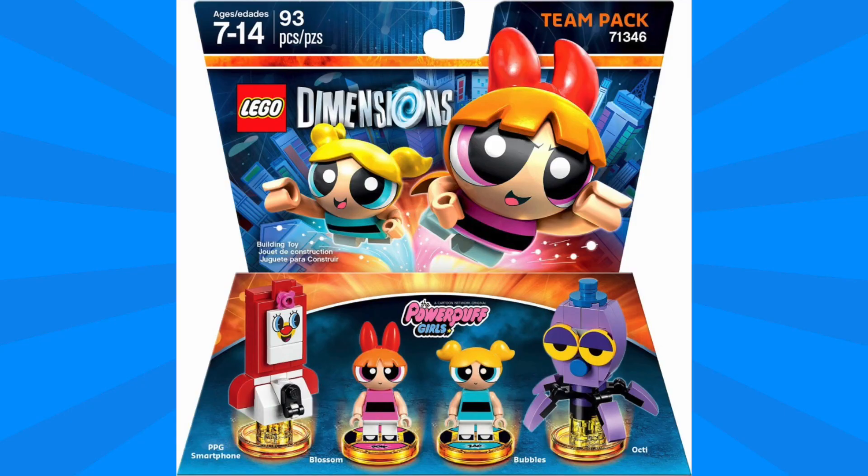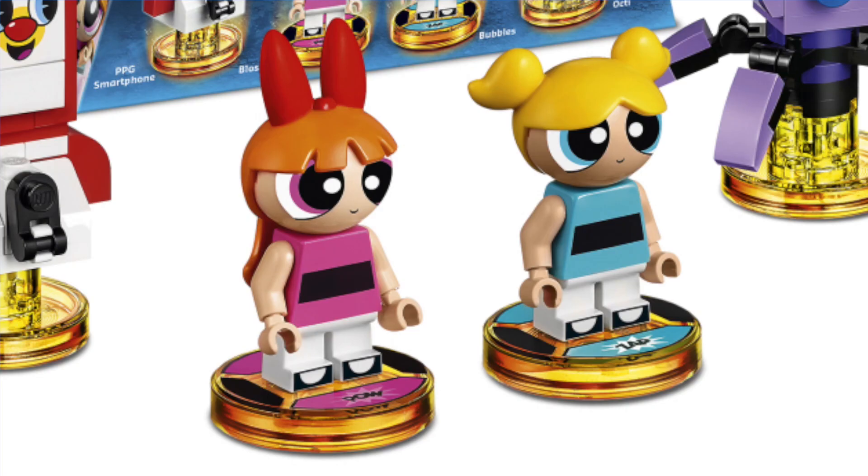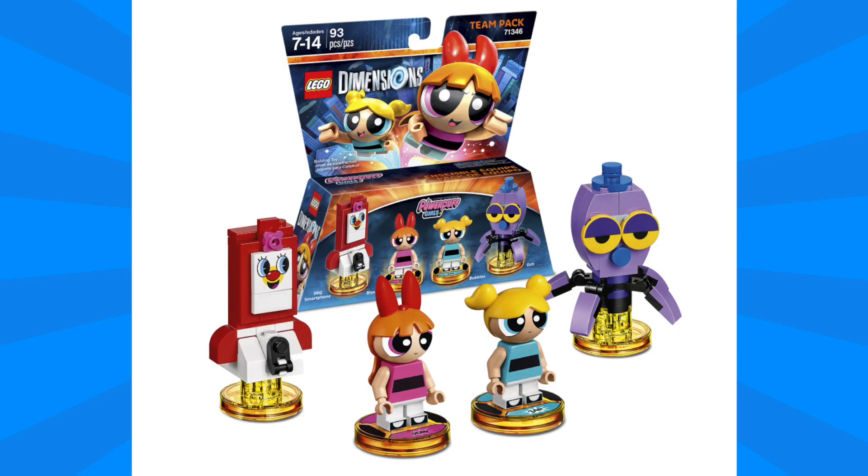Next up from Powerpuff Girls, we've got the Powerpuff Girls Team Pack, which includes minifigures of Blossom and Bubbles. These minifigures look absolutely amazing, and that's all thanks to those brand new head molds, which are enormous but perfect for Powerpuff Girls. The printing on the torso is quite simple, and the shoes are printed on the front of the feet. The only thing that looks slightly odd are the eye printing from this angle, but overall from straight on they look perfect. In this pack we also get the Octi, which can be rebuilt into the Super Skunk or the Sonic Squid, as well as the PPG Smartphone, which can be rebuilt into the PPG Hotline and the Powerpuff Magnet. I really like these two builds, as they feature some really bright colors and some great prints.